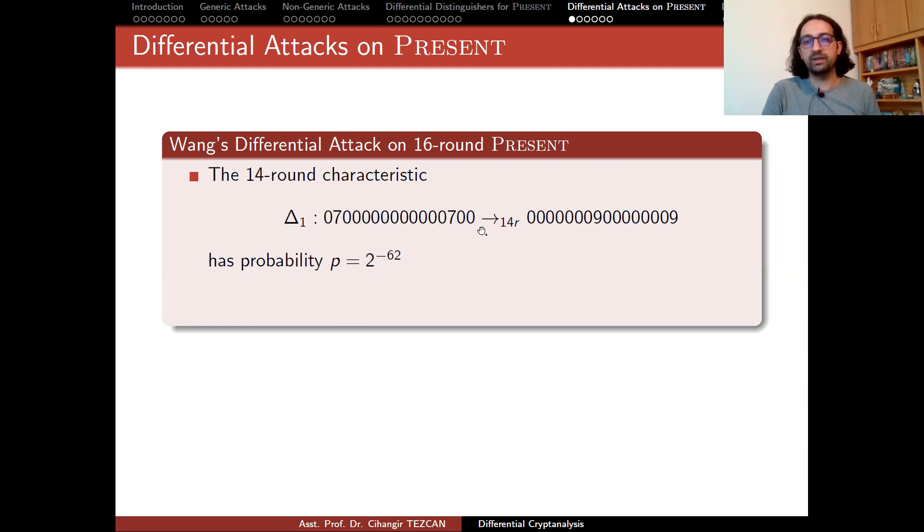I am currently starting from 0 from the right, as we already done it in our figures. So these two S-boxes are activated. Wang observes that in theory, if you give this input difference to a pair, after 14 rounds of PRESENT encryption, the output difference would be this — there will be differences only on two S-boxes, in hexadecimal notation as 9. But of course, this has some probability, and in this case the probability is really low.